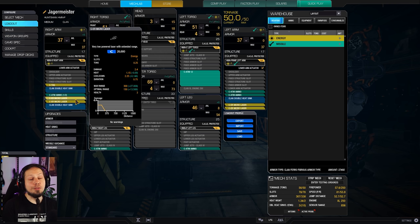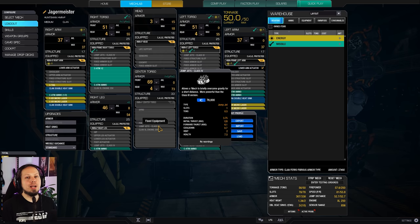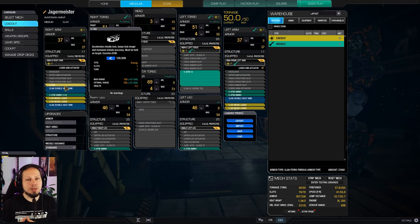The cool thing about our Huntsman is that it has high hard points on the shoulders, which means the ATMs — which have a very low trajectory — will come from above. And speaking of above, we have a lot of jump jets here. We're running five jump jets, which means we can propel ourselves into the air, shoot from above, fall back to cover. This is where our TAG comes in handy because it shortens the lock-on time a lot. We only want to expose ourselves two or three seconds, and this really helps with that. We get our locks, fall down after we've shot, and we're safe again. It's a very active mech and I love to play it.